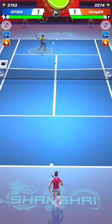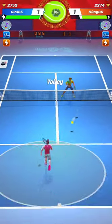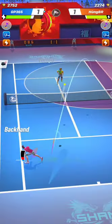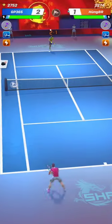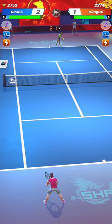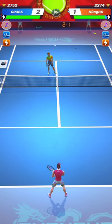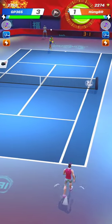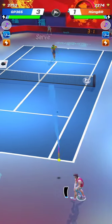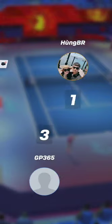If your opponent doesn't have a very strong serve, which is the case of this opponent, you can try and return a cross-court shot on his serve. That cross-court shot has a good chance to force your opponent to play a normal shot instead of a volley — at least not a powerful volley — especially if your ball can hit the court before your opponent catches it with difficulty.